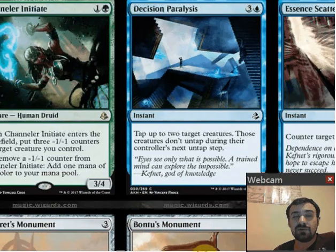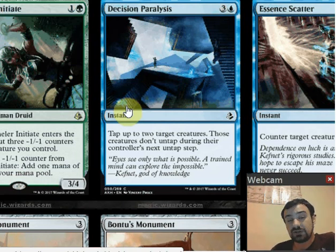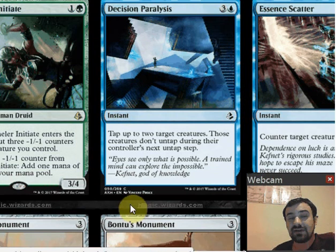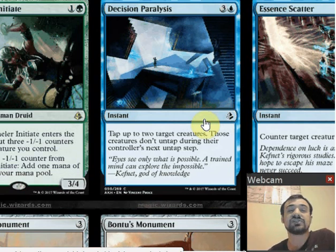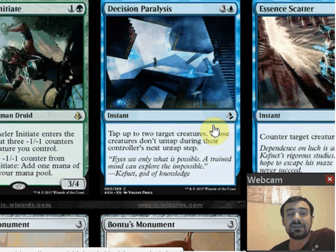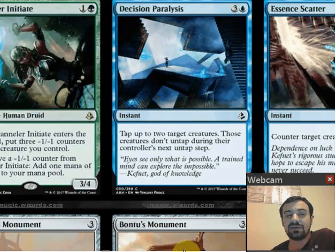Decision Paralysis is three and a blue for a common instant — tap up to two target creatures; those creatures don't untap during their controller's next untap step. You essentially freeze two creatures for a turn. I don't like these effects when they're too costly and don't have any extra bonus — I prefer when they include a scry or a draw. This one doesn't. It does combo nicely with the blue monument, but I think it's a little on the weaker side. I would probably stay away from this unless I was really hurting for a tempo play.